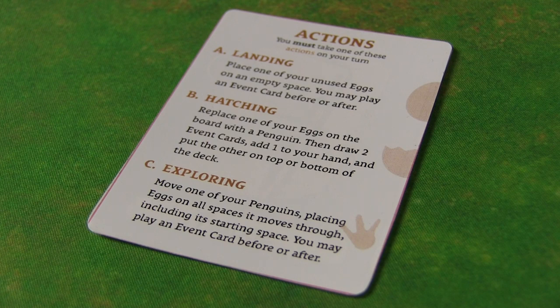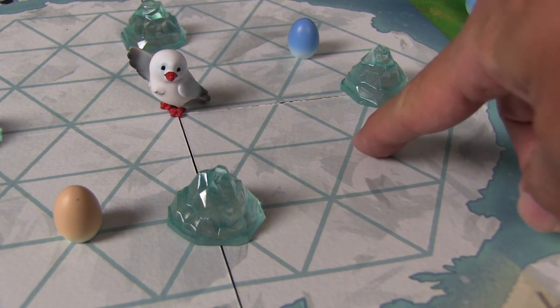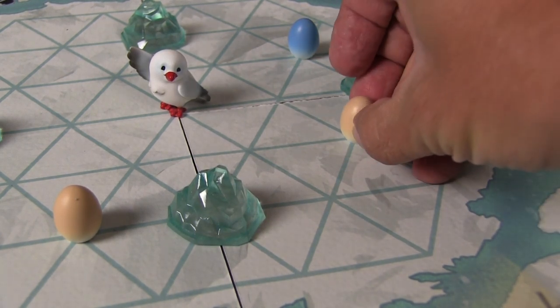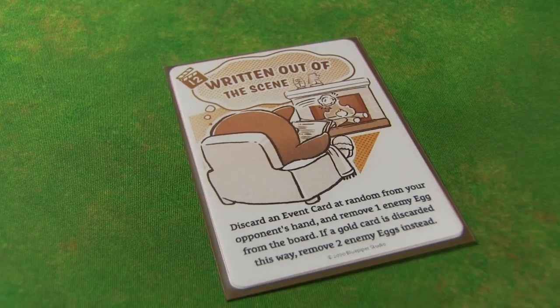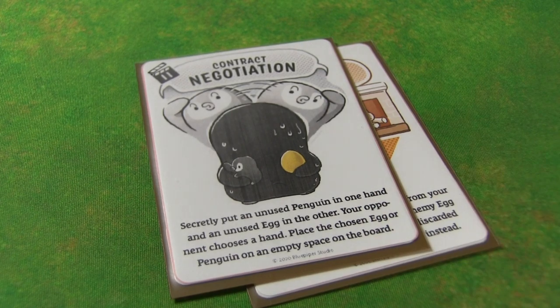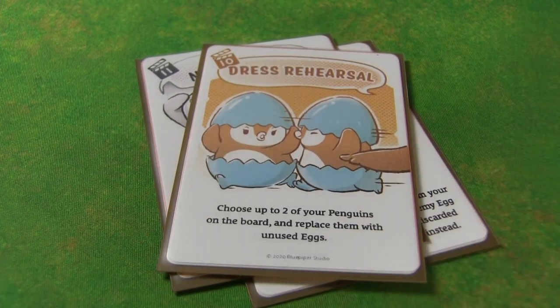The landing action is simply placing an egg out into the field of play. You place eggs on the grid lines where they connect. Then you can play one of your event cards. Event cards do all kinds of different things — they allow you to place additional eggs, call a truce, or set up a cliffhanger of sorts. Event cards are very powerful and can really help you throughout the game.